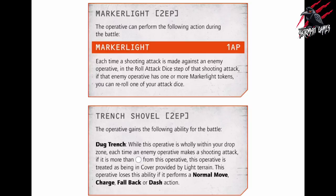Here we've got a couple of items of gear — the marker light and the trench shovel. These give us different add-ons we can assign to our operatives. If an operative has the marker light, it costs 1 AP to use. Each time a shooting attack is made against an enemy operative, in the roll attack dice step, if that enemy operative has one or more marker light tokens, you can re-roll one of your attack dice. So if one or more of your operatives have the marker light attached, it allows marker light tokens to be placed on a target, giving us some re-roll opportunities.